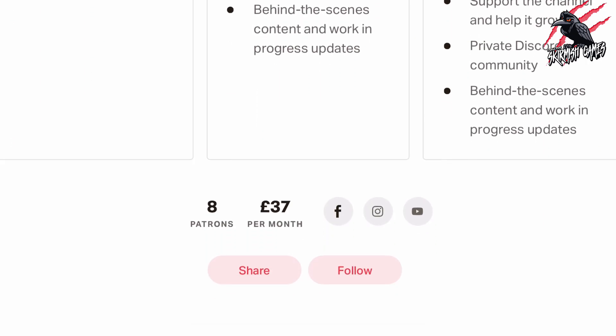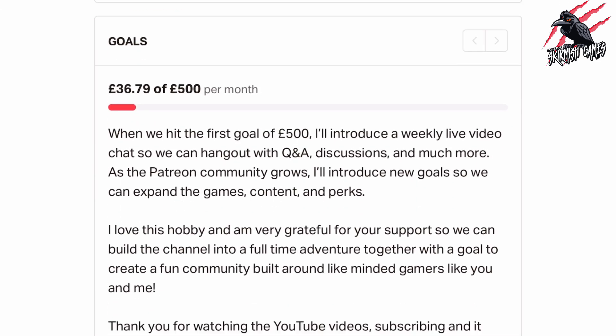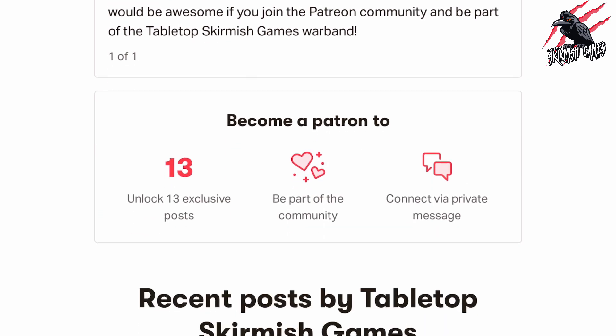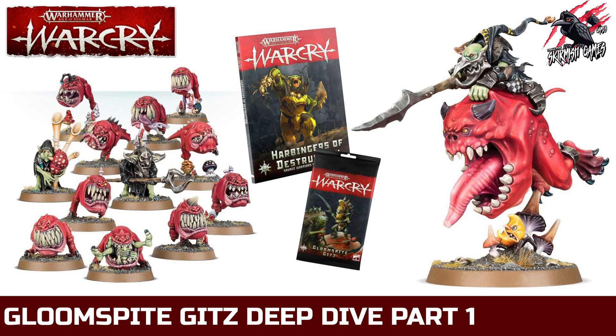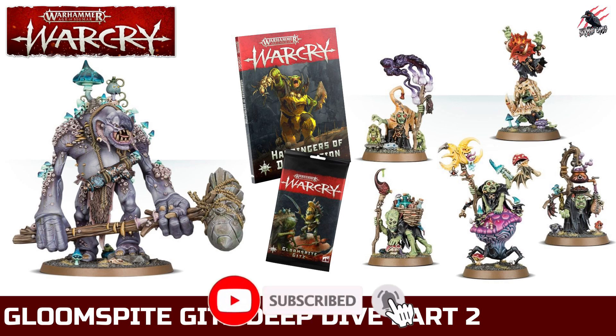If you like this content and would like to support the channel, please check out my Patreon page. Thanks to everyone who's joined so far — we hang out on Discord, talk about the hobby, share ideas, and help each other out, and you'll get some exclusive perks too. I hope you enjoyed the video and it gave you a good insight into the miniatures available for the Gloomspike Gits. Come join me in part two — there's so much more to cover. Please like if you enjoyed it, subscribe for more videos, and hit the notification bell to join me next time on Tabletop Skirmish Games!